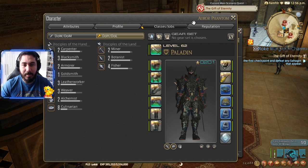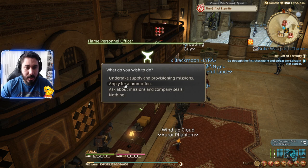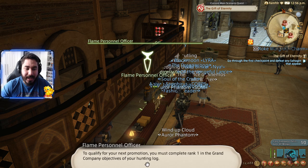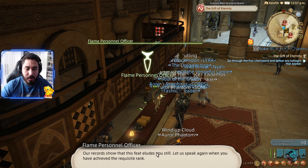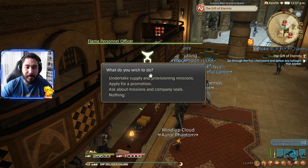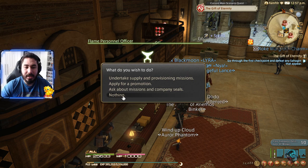This is the way you level up for this part. Also, when you go to 'Apply for Promotion,' you're gonna be able to apply for promotion three times. After that, it'll say you need to qualify for your next promotion by completing rank one of the Grand Company objectives in your hunting log. So after you apply three times, you need to start doing your rank hunting logs to continue applying for promotions.